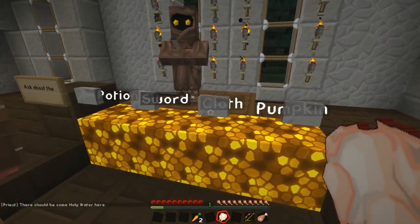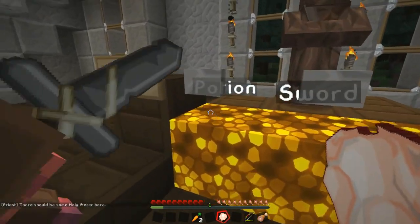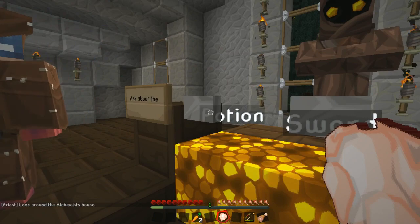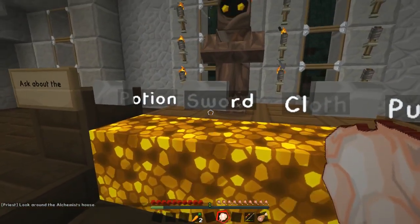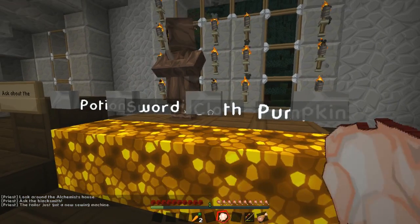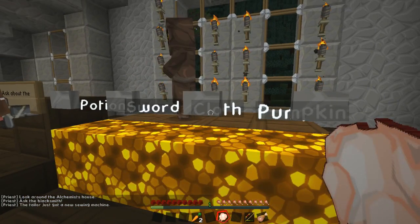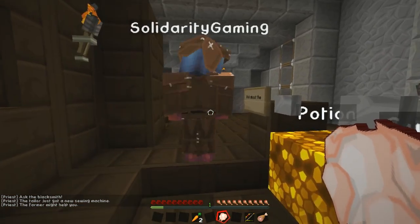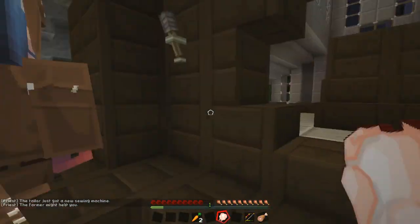So this tells us what we need to get. For potions — look around the alchemist's house. Sword — ask the blacksmith. Cloth — the tailor has just got a new sewing machine. Pumpkin — the farmer might help. But it did say there's going to be some holy water in here, so we do need to look around.